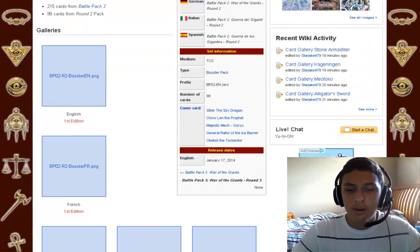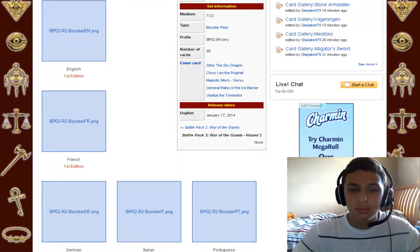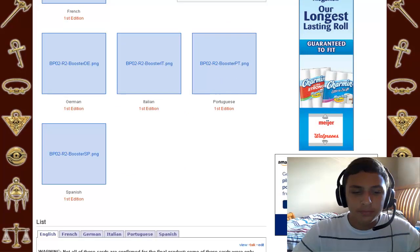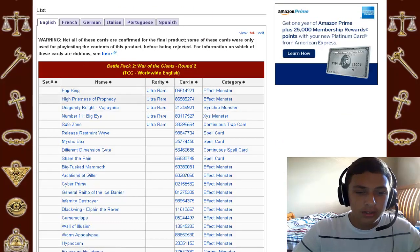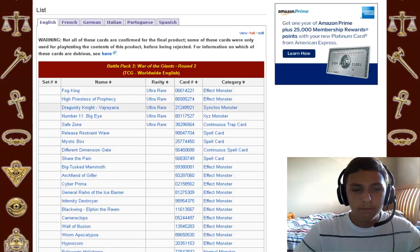They don't have Winged Dragon of Ra as a cover card anymore, which is interesting. Now they have an Ice Barrier dragon, a Majestic Mech, and Blackwing — Zephyros — as a cover. I don't feel like there'll be any Dragunity reprints, so it'll be almost impossible to build a competitive sealed deck with those.